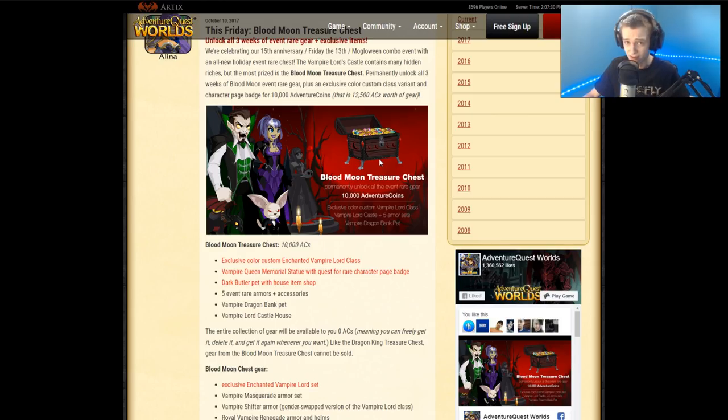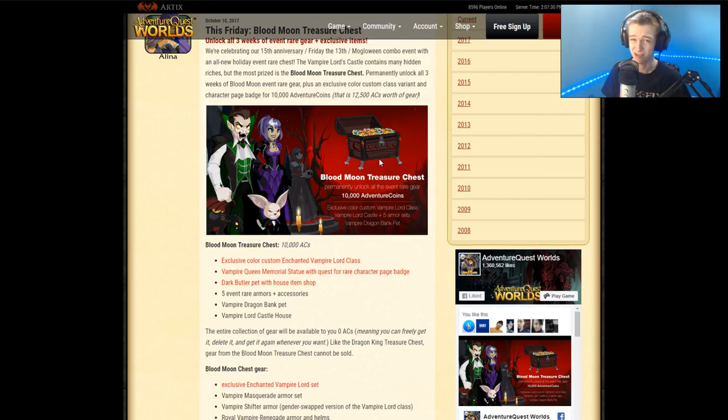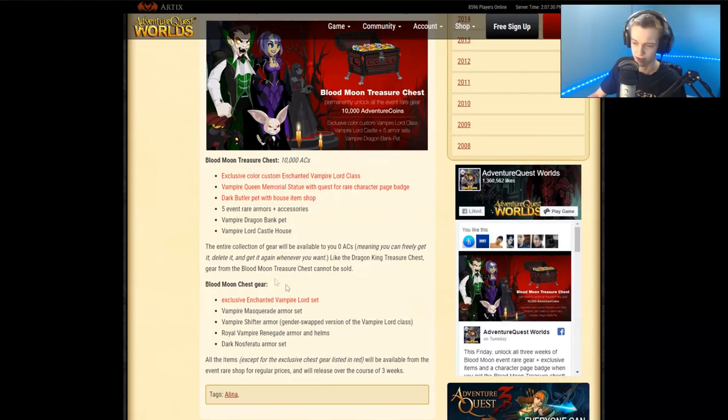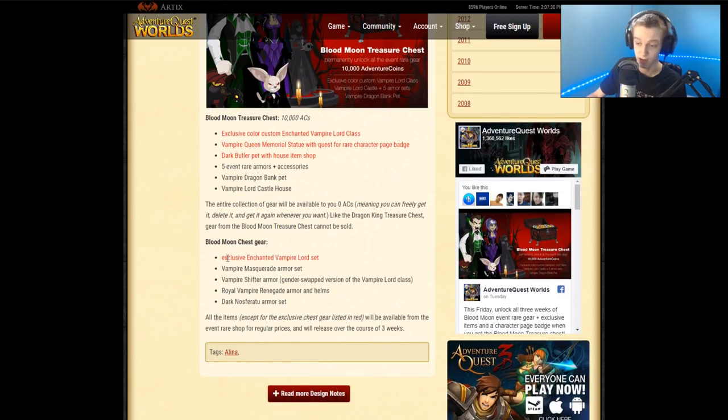I'm not a huge fan of that approach. I'd like them to keep the items in the 10k chest to a minimum. They are going to do more 10k chests in the future, which is sad in my opinion. For collectors with money it's fine, but for people who don't have a lot to spend, it kind of sucks — a small house item that might normally cost 500 ACs now costs 10k because it's only in the chest.